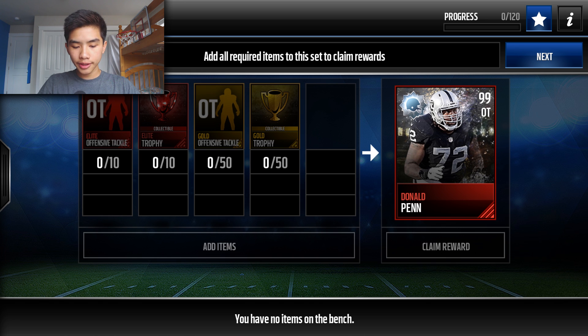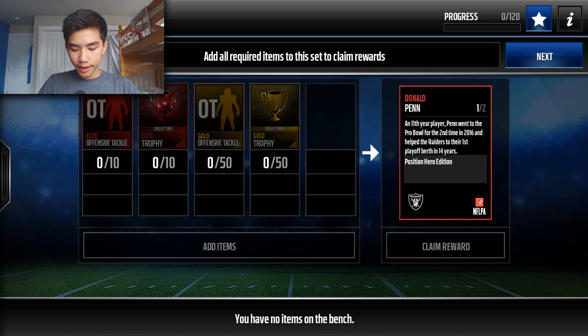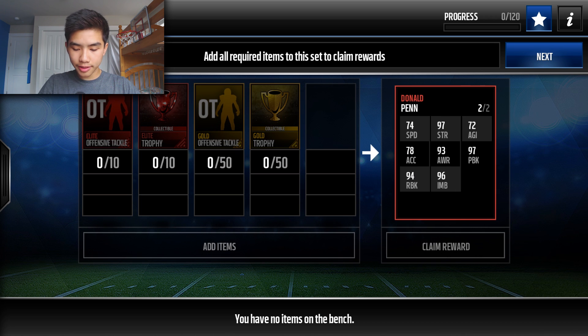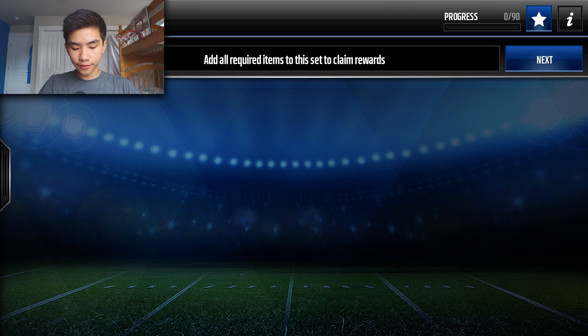For next week we're gonna have Donald Penn and Brad Wing. Looking at Donald Penn's stats — I'm just gonna read the notable ones — 74 speed, 97 strength, 97 pass block, 96 impact, 94 run block. Definitely not bad at all.